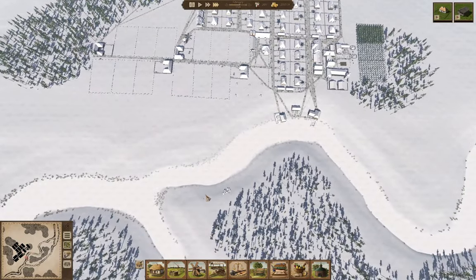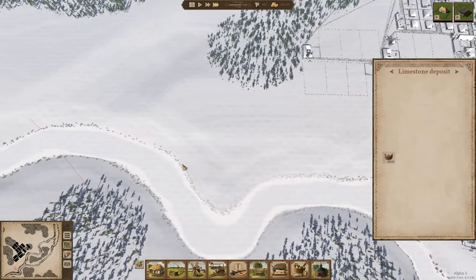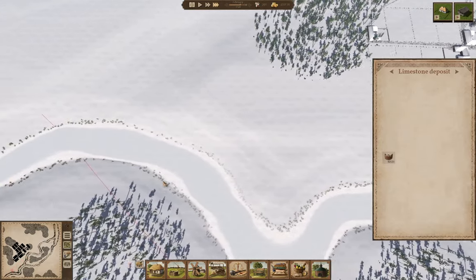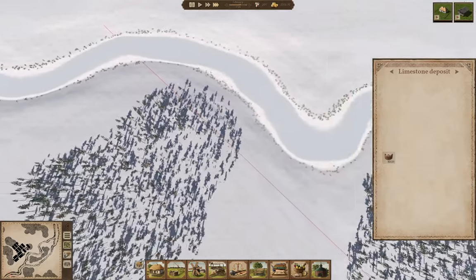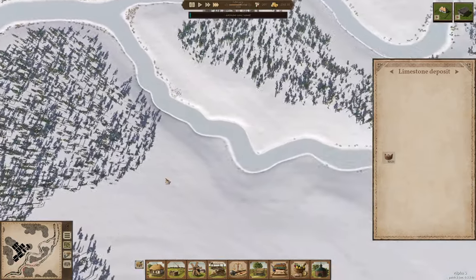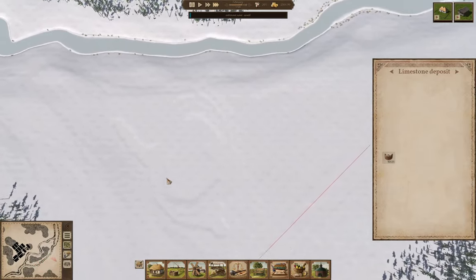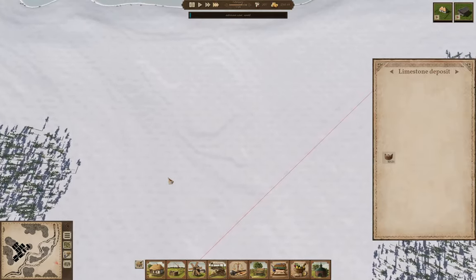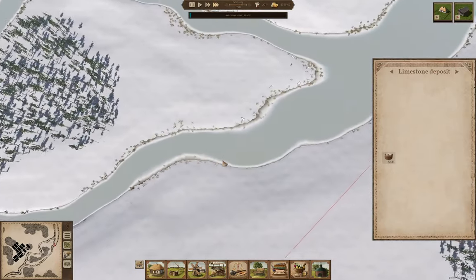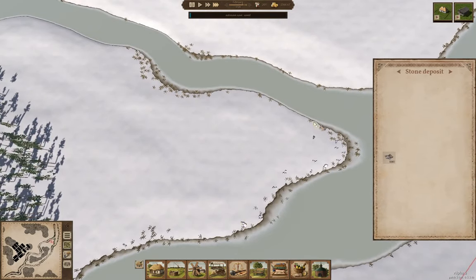Where is the stone? That is limestone. That is the edge of the map. Stone — there's stone over there.